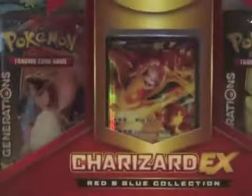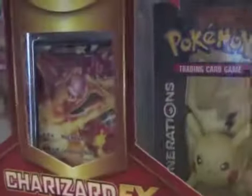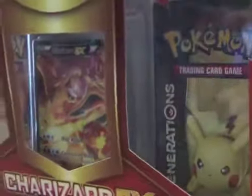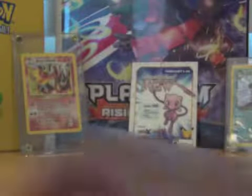And last but not least, our Charizard EX Collection Box. So we've got our wicked Charizard EX promo card and this awesome figure. I love this wing — and it's the back. Oh, there's the promo card.